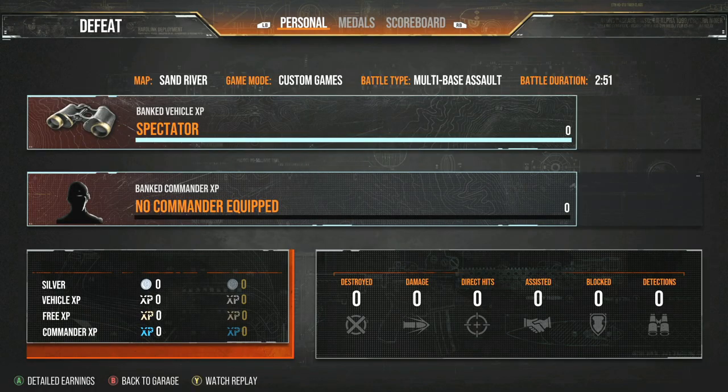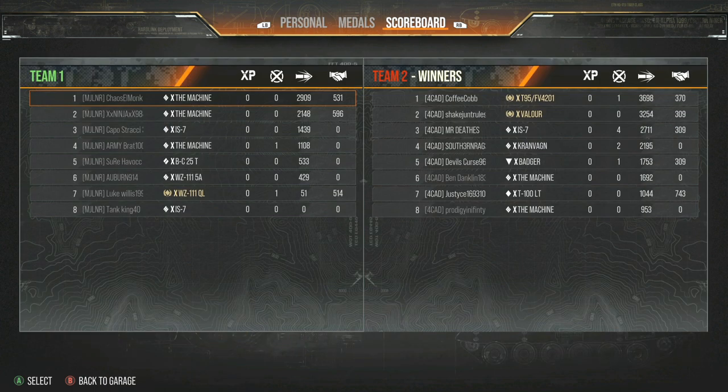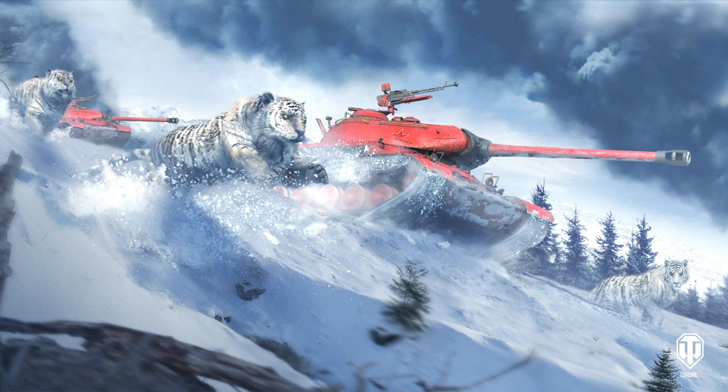Sadly no tiebreaker — I'm bummed out. But 4CAD is the ITW regular season champions! Excited to see how the tournament's going to go — The Owner is probably going to come back for vengeance and use all their points. 4CAD played really well tonight. Defense on Sand River — I find defense to be one of the easier ones on that map. Offense on Sand River is very hard — you've got a lot of open ground to cover to get up to the caps while your enemies are already dug in, just because of the spawns.